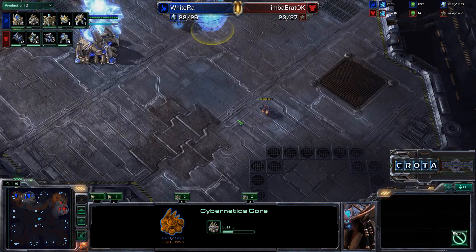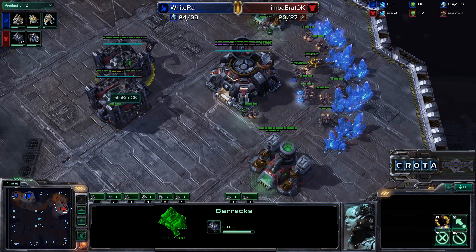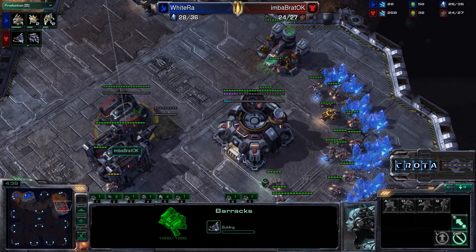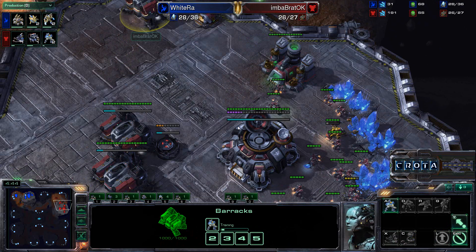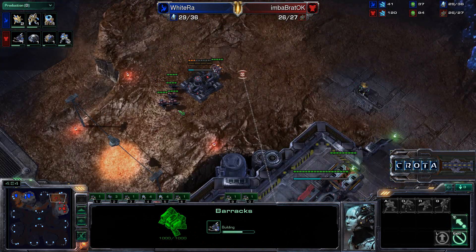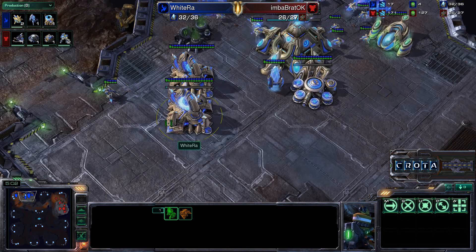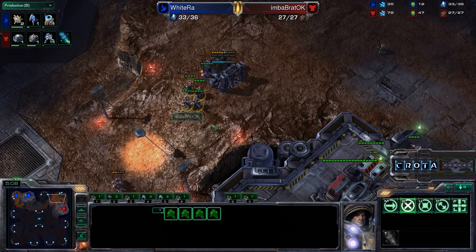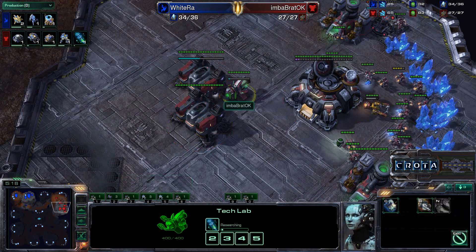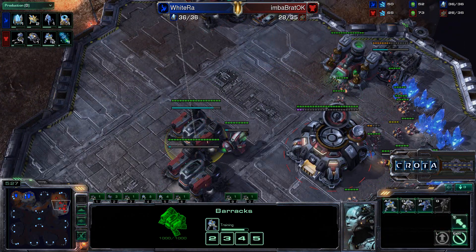A zealot is being Chrono boosted and the Cybernetics core is now finally being added. We should be getting double tech labs in just a moment. If there is enough gas on each barracks we could see a lot more units or maybe even triple tech labs. It turns out it is just going to be one tech lab — the standard play: double training Marines, single training Marauders. A bunker is going up on the front door. Originally I thought the Terran player might be really aggressive with his larger production count, but he is now going into stim first, not Marauders just yet.